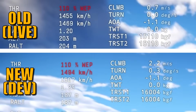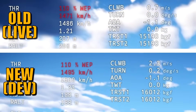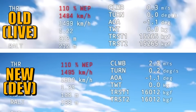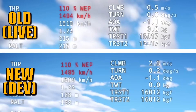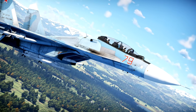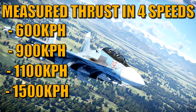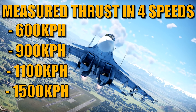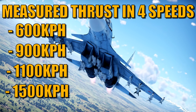To explain the test: I used War Thunder real-time information to give me the exact thrust at different speeds at the same altitude. There are variables, and different altitudes will give different results, but I tested on the deck. Four measurements were taken at 600, 900, 1100, and 1500 kilometers per hour in true airspeed — not indicated airspeed.